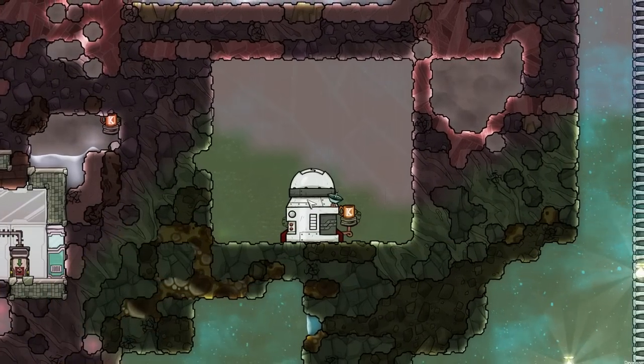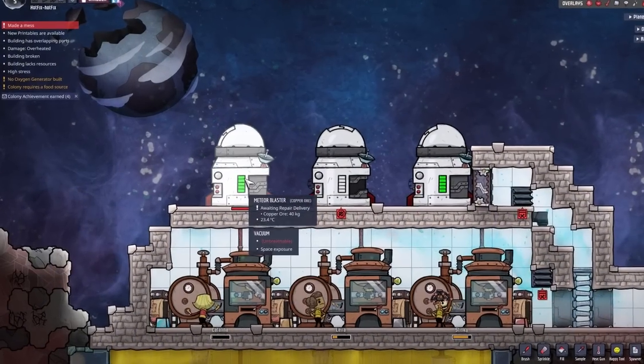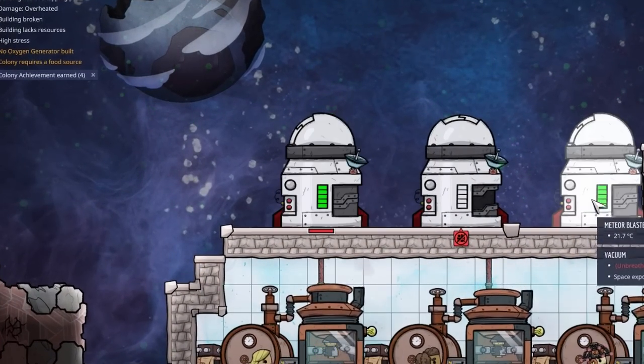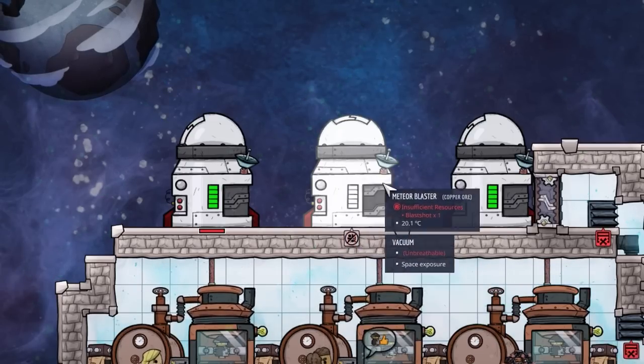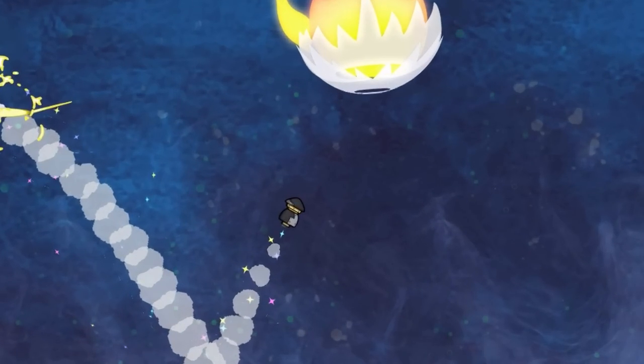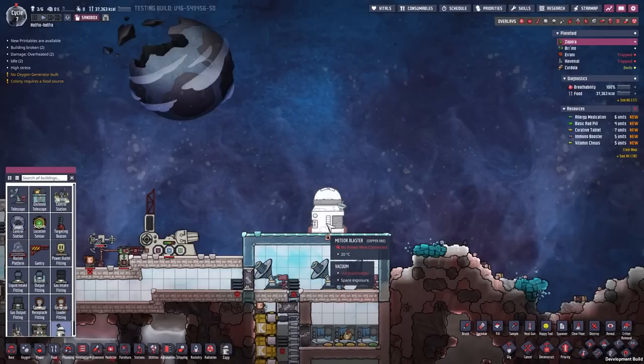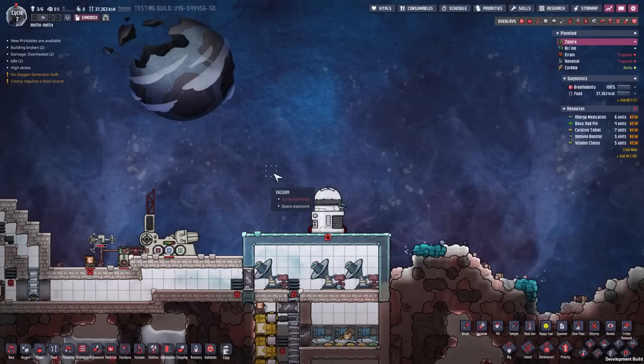If you build a Meteor Blaster underground, it will tell you 'no surface sight.' They added a storage meter to the Meteor Blaster, and it no longer needs more than one blast shot to get rid of the red symbol. The projectiles now also look different. The Meteor Blasters can no longer shoot more than 180 degrees to each side.